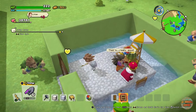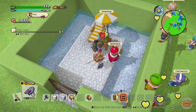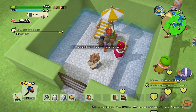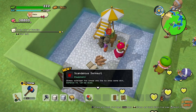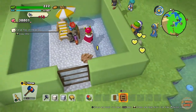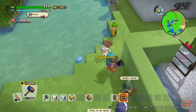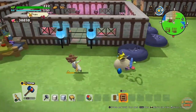All you need is a ladder and it goes from a simple pool to the pools of paradise. There we go, just taking its time. As soon as you've built the pools of paradise you will get the scandalous swimsuit. They can be dyed, which is pretty cool, and to get your residents to change into them you need to put them into the changing room.